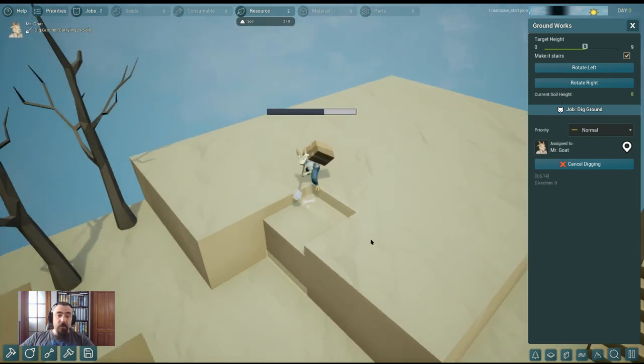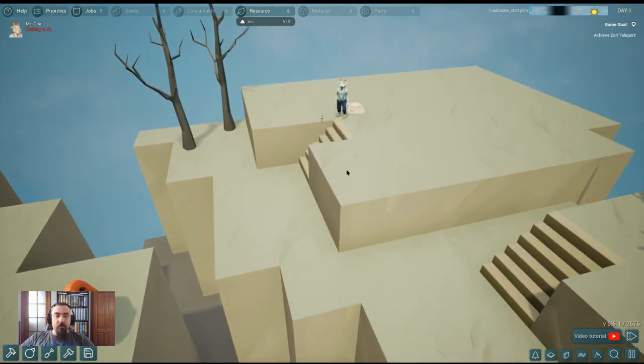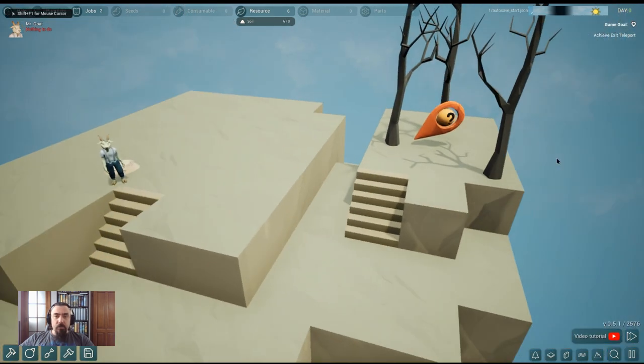This is the main first feature in our game: from the start of every level you can simply modify the terrain, which is very important — I will show you in the next level. So we build the stairs and Mr. Goat can now work in the area.